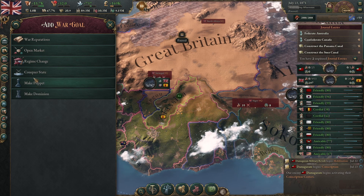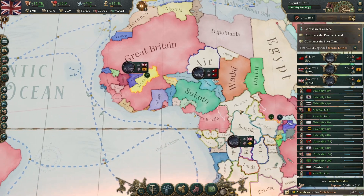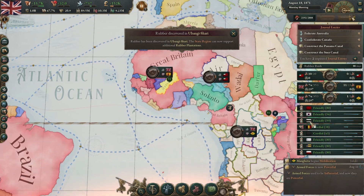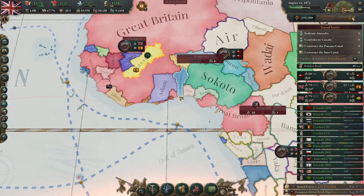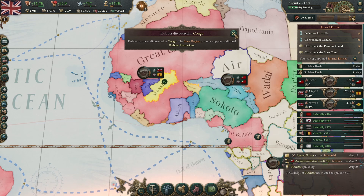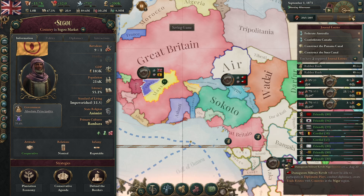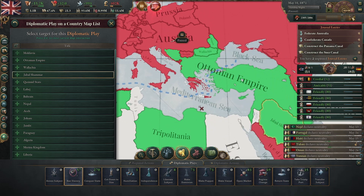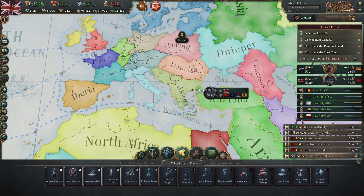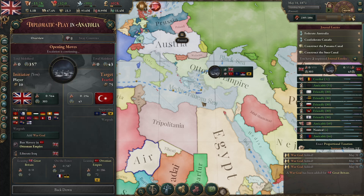I feel okay doing this secondary conquest because we've explored the Congo and Niger, we have malaria prevention technology, and we're in the scramble for Africa. A lot of these nations have 'defend the borders' active, making it almost impossible to get them to become protectorates. We might go straight for ban slavery on the Ottoman Empire and release a whole bunch of territory. Let's end slavery in the Ottoman Empire and liberate Iraq, Bulgaria, and Syria, and grab some Ottoman war reparations.